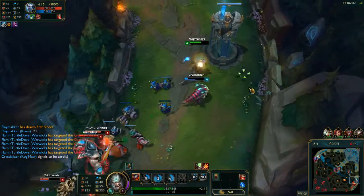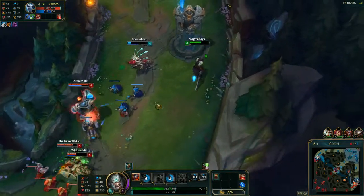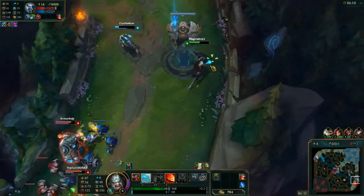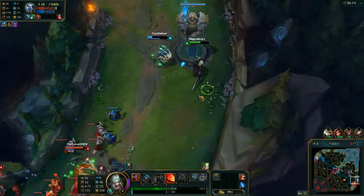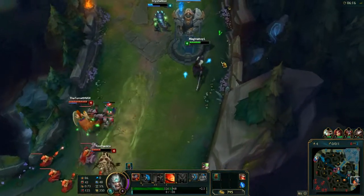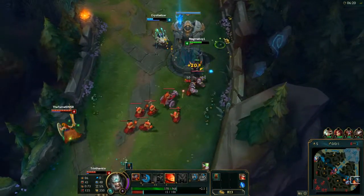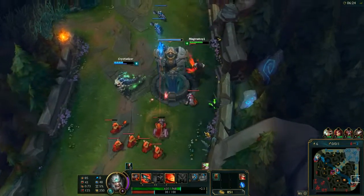I don't know why the Kog'Maw is still staying, because there's definitely a big risk if he gets caught out. But if they do attempt to dive, there's a good chance we could counter it if he doesn't take too much damage. I'm just going to Q whenever I can to keep my health up. He's definitely trying to get off a little cheeky move here or there.